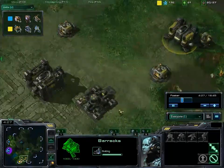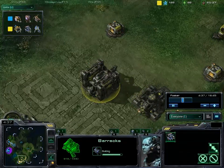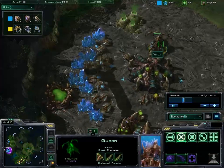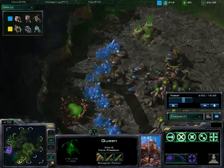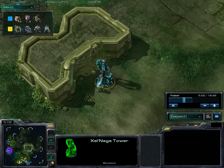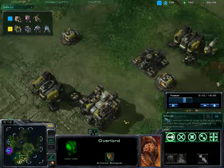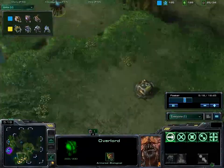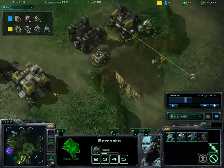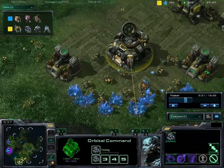Looks like this Marine is going to hightail it back to base. Taurus is building a factory right here and getting another barracks up. Verox's expansion is almost complete. Got a Queen out now at his main, throwing down some larva eggs. Taurus has full control of the Zelnaga Tower, so he's able to see anything that comes in range. Verox's overlord is doing some crafty scouting to make sure Taurus doesn't do any Terran shenanigans. Looks like this Marauder is going to be the only defense Taurus has right now. Making another Marauder, and a reactor is going on this barracks.